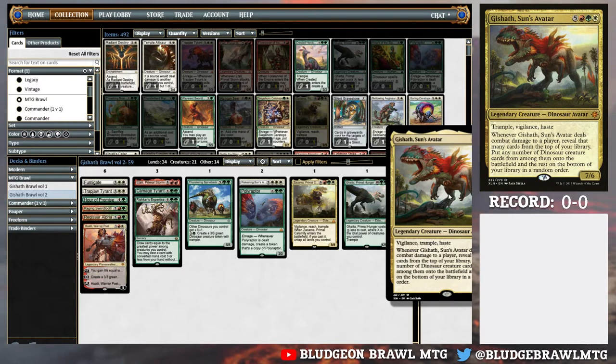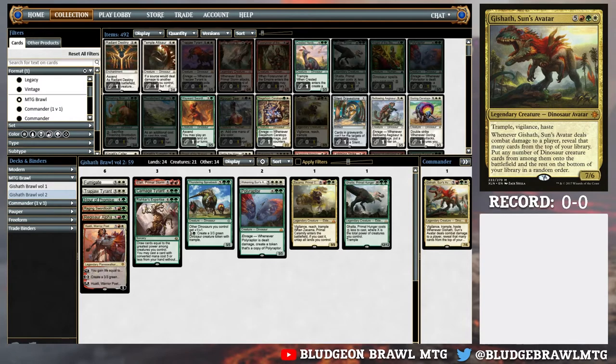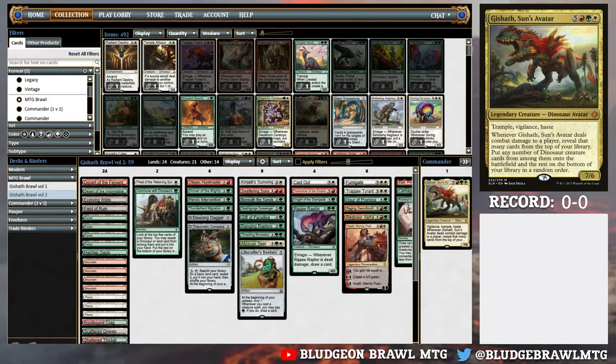Just so you guys know, with Gishath: Vigilance, Trample, Haste - whenever Gishath deals combat damage to a player, I reveal that many cards from the top of my library, put any number of Dinosaur Creature cards from among them onto the battlefield, and the rest on the bottom in any order. That effect is incredibly powerful. In all the games I've played so far, a lot of them ended once I got the trigger - all my dinosaurs would come out from the top of my library and people would scoop.